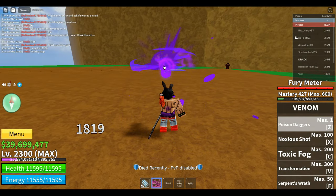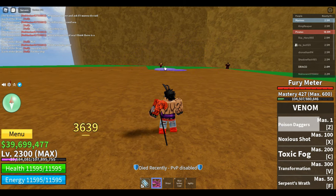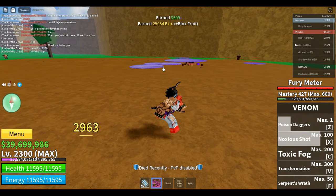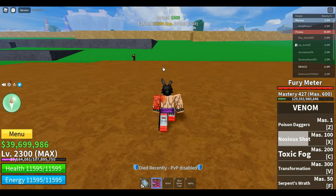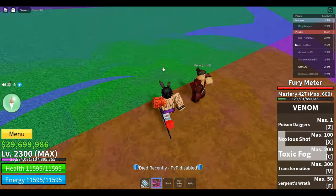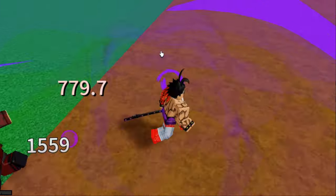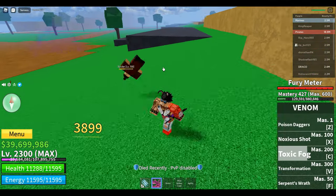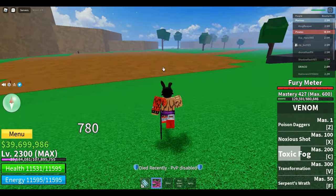First we got the Poison Dagger, and then we got the Noxious Shot — oh there we go, he's already dead. Next we got the Toxic Fog, got the Toxic Fog right here. There's a lot of damage, you know what I'm saying.